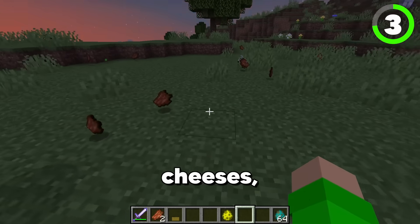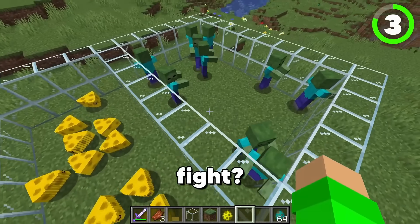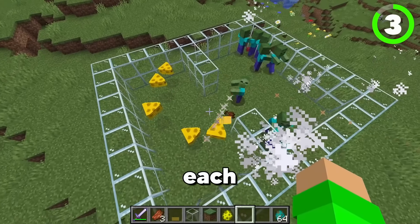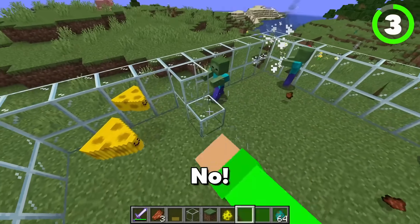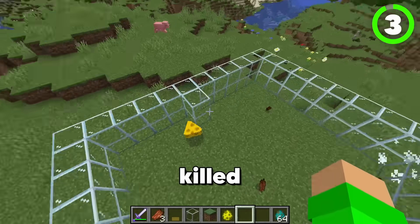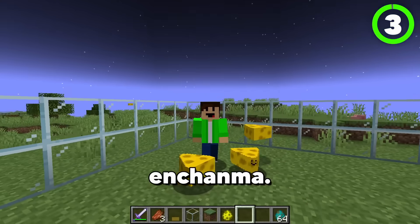These floating cheeses will protect you from mobs. Who will win in a fight — 10 zombies or 10 cheeses? Let's go! They killed each other. Cheeses, no. There's only three left and they're killing each other still. Not a single zombie killed the cheeses and yet there's still only one cheesy. Let's move on to our next enchantment. This is so dumb.